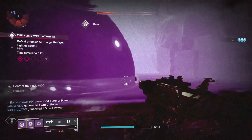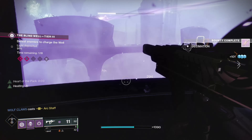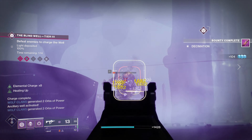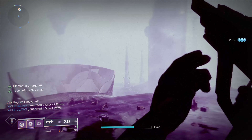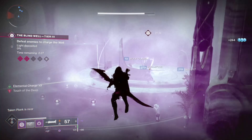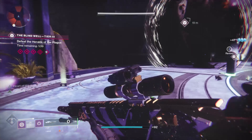Another option to get Dreaming City loot is from the Shattered Throne Dungeon. You can solo this dungeon, but it's a lot easier in a fireteam of three. This dungeon has three encounters and you'll get loot from each encounter. There are also six hidden chests you can find in this dungeon for more legendary gear. And if you complete the Solstice Triumph, where you have to find a secret camp, you'll get a free Beetle Tail Shotgun.